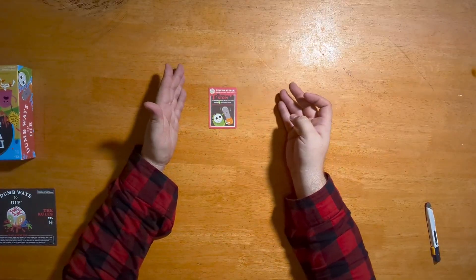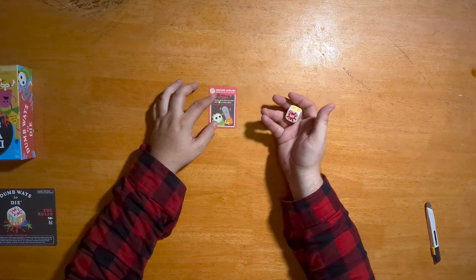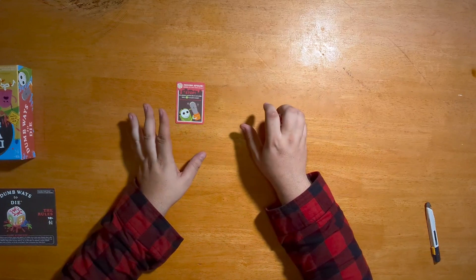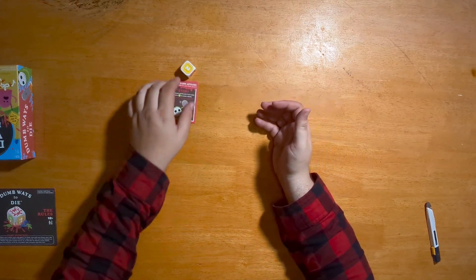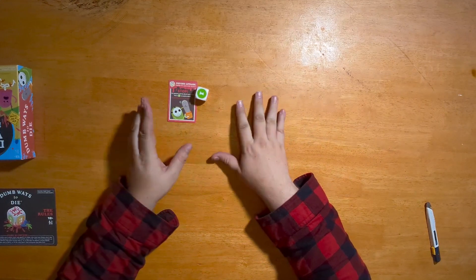One more thing before we go — the psycho attack card. When this card appears, everyone starting with the current player must roll the dice, and any other actions on that turn are cancelled — including the 'set everything on fire' burn card effect. Each player rolls, and if you don't roll a one, you lose a bean. There's no way to stop it — no relax cards or anything. Psycho cards are a fast way to clear out beans all around the board. Hope you guys pick up this game for your next game night — we'll see you next time!